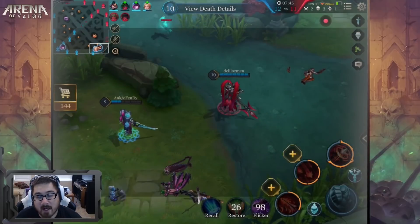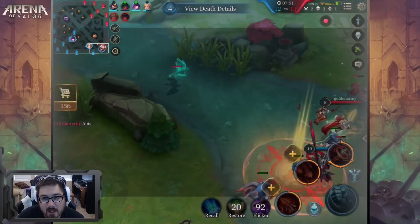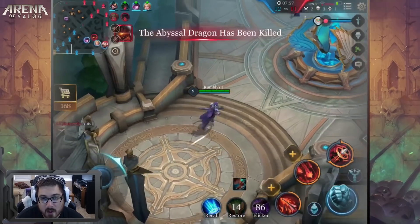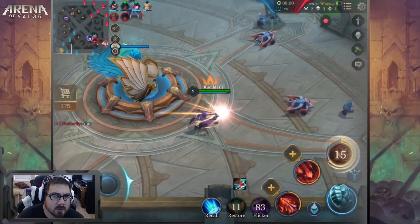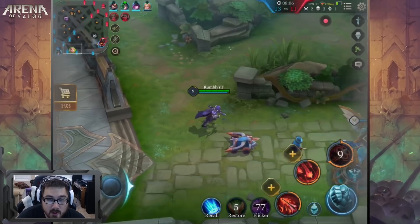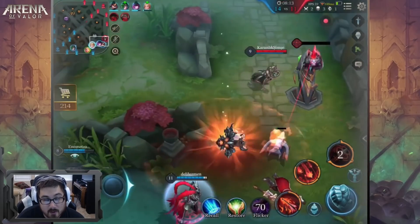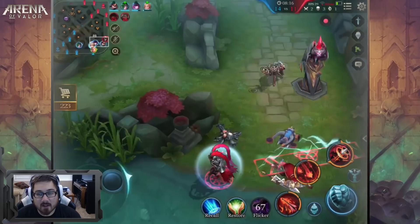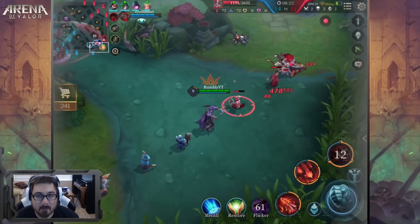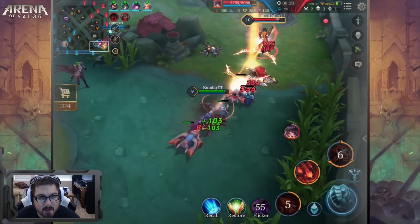I do max out my B ability first — I like to have that damage ramped up because it also has a shorter cooldown than the A ability. Since all I'm looking for are cooldown resets for my passive, the more abilities I can cast the better off I am. So I level B first, A second, and ultimate as much as possible along the way. Actually — I level ultimate first whenever I can, A comes last.